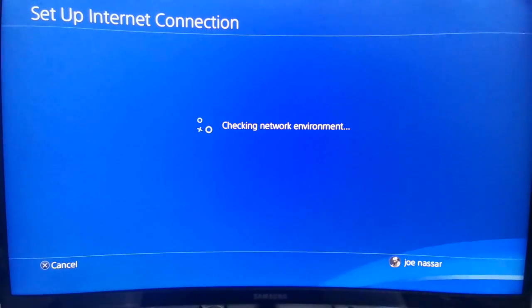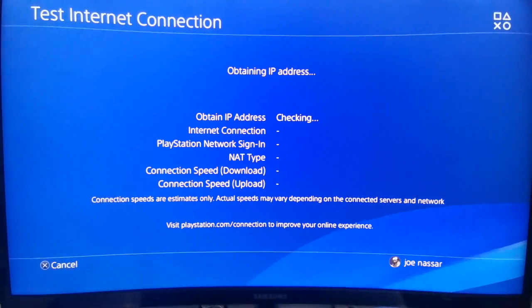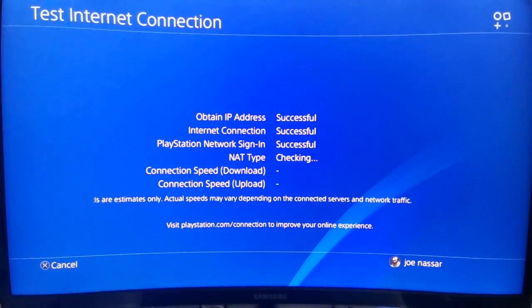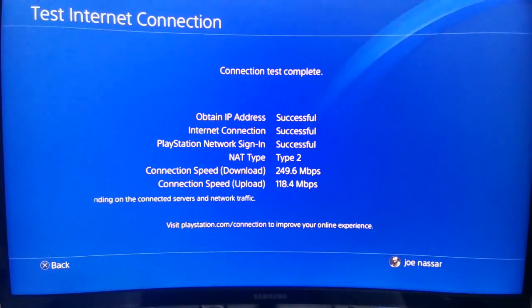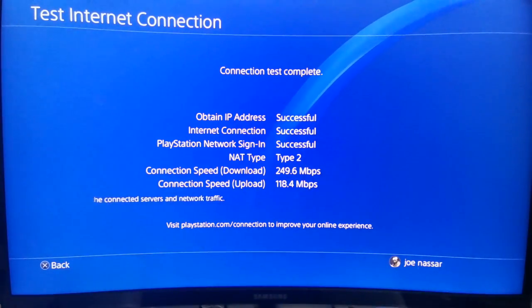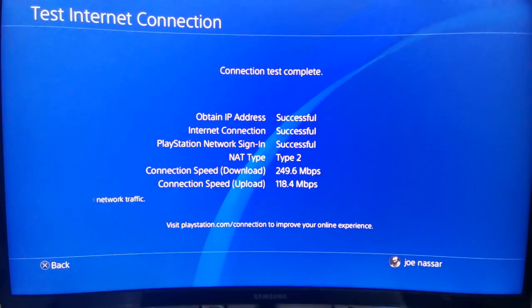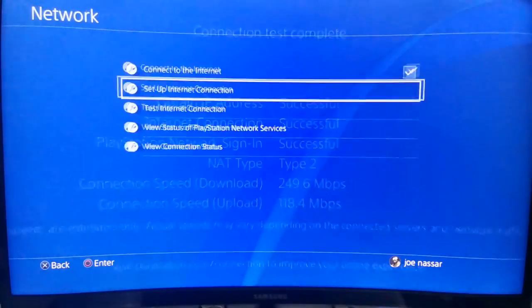Now we're going to set up the internet connection using the LAN cable, keeping the settings on Easy for a quick basic test. As you can see, the speeds improved dramatically — this is not Photoshop, this is not fake. This is basically what happens when you connect your PlayStation via Ethernet instead of Wi-Fi. The download speed is five times faster and the upload speed is two times faster.